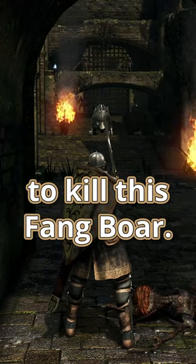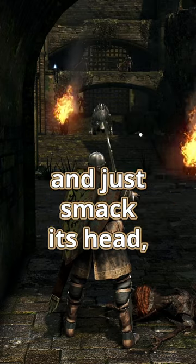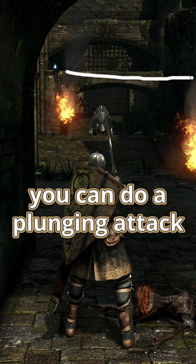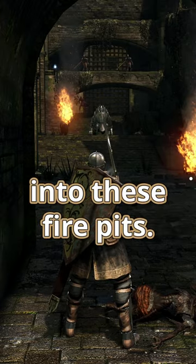There are so many ways to kill this fang boar. You can actually drop the portcullis on it, which is one way. You can get it stuck in the staircase and just smack its head. You can lure it into either of these fire pits. You can do a plunging attack from up here. And over here, actually, you get alluring skulls, which you can use to lure it into these fire pits.